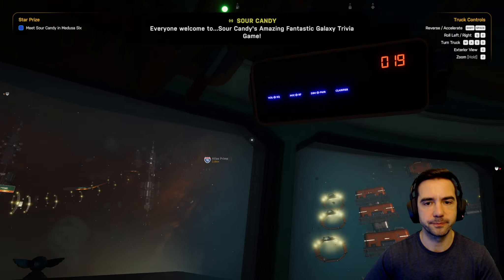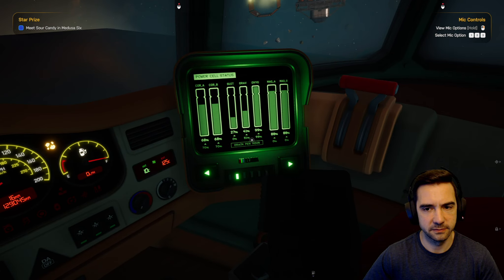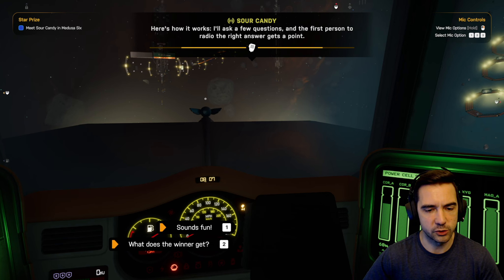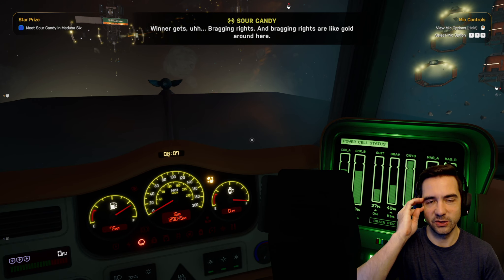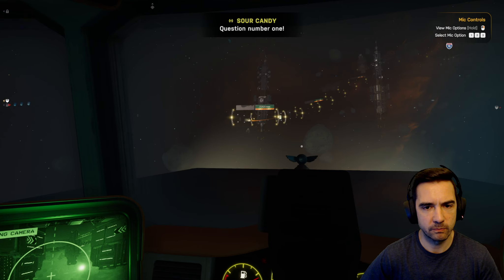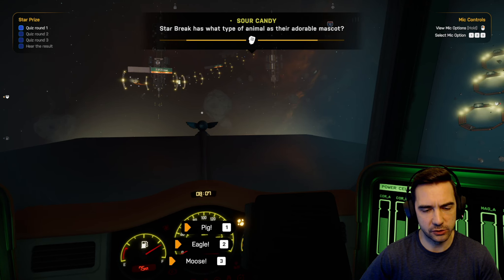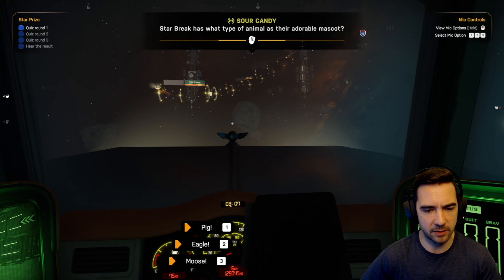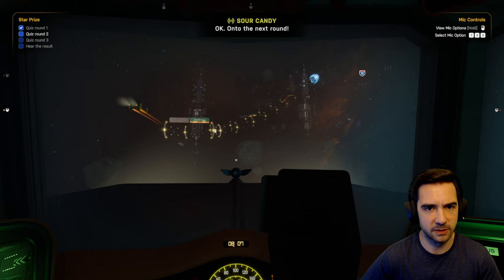She's at the bank, spamming us — Sour Candy's amazing fantastic galaxy trivia game, maybe too many adjectives. Here's how it works: she'll ask a few questions, first person to radio the right answer gets a point. What does the winner get? Bragging rights. All right players, let's get started. Question one: StarBreak has what type of animal as their adorable mascot? I'm at a StarBreak right now — pig! Yes!